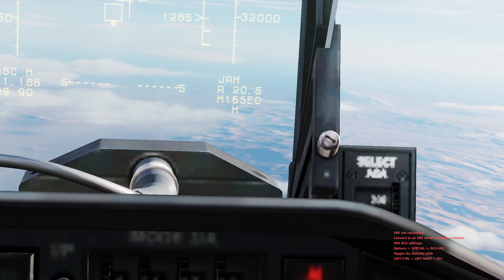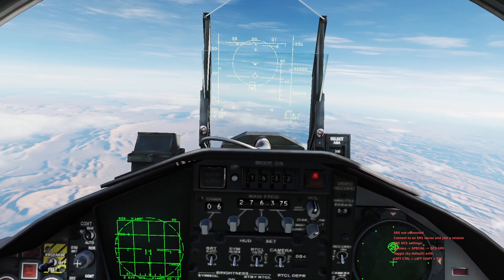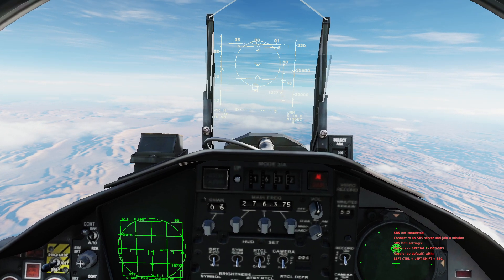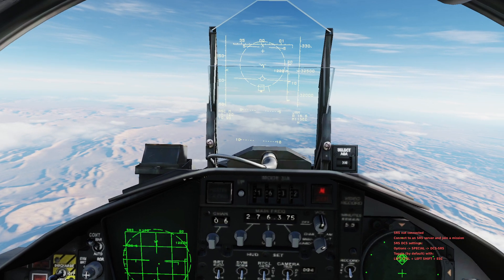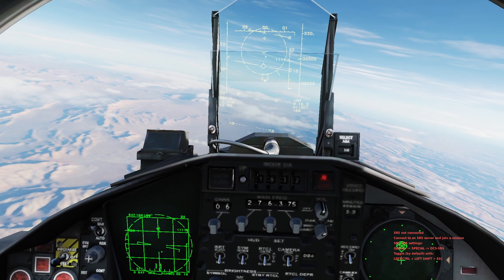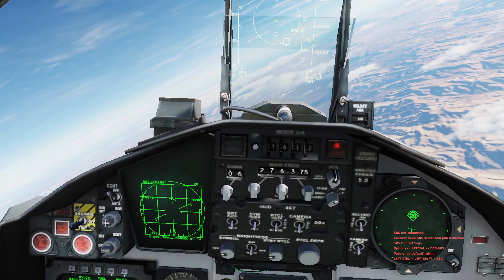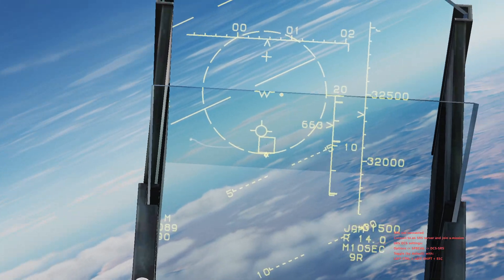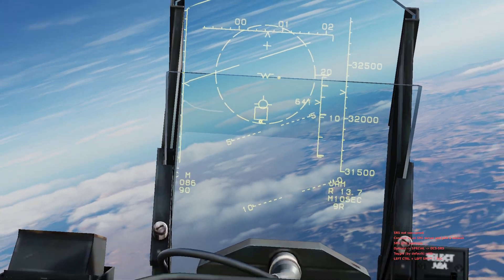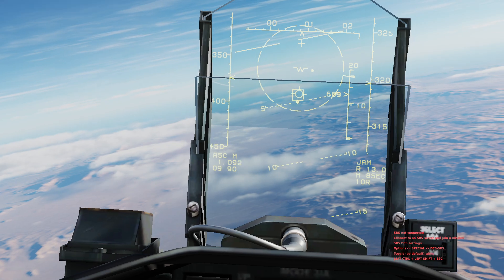We can also tell on the bottom right of the HUD that the aircraft is still jamming. The aircraft just came within 20 miles. As soon as I fired that missile I no longer have any input on it — it's essentially a HARM. He is defending, and he is defending aggressively.